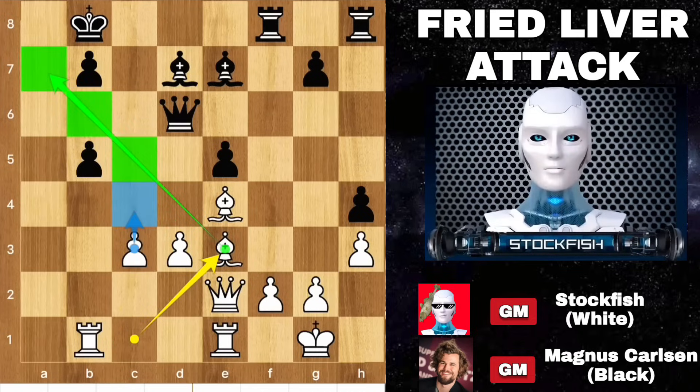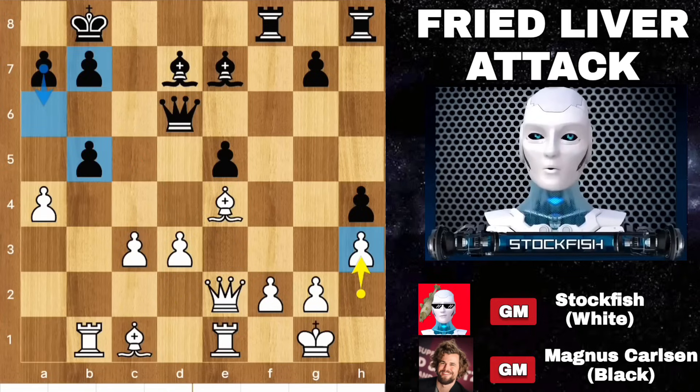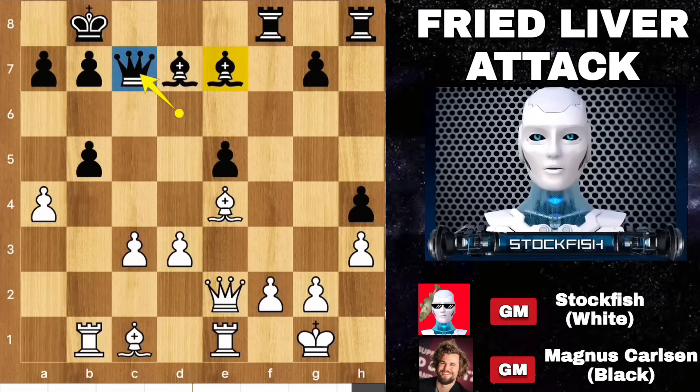Bishop to e3, seizing the black square. c4, if b4, then push it. Queen goes anywhere, then rook takes pawn, targeting this — black will be devastated. Back to the position, he played queen c7. He wants to play bishop c5, trying to protect the diagonal and the file. a takes b5.